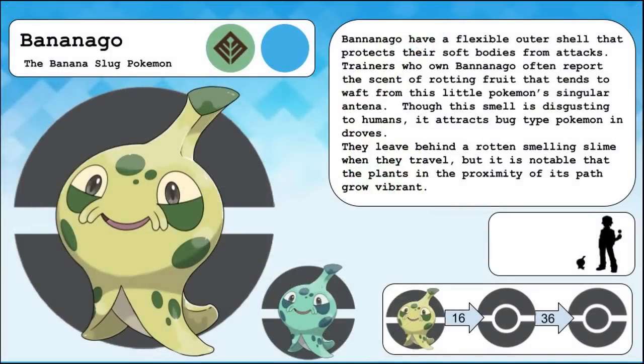Bananago has a flexible outer shell that protects their soft bodies from attacks. Trainers who own Bananago often report a scent of rotting fruit that tends to waft from this little Pokemon's singular antenna. Though this smell is disgusting to humans, it attracts bug type Pokemon in droves. They leave behind a rotten smelling slime when they travel, but it is notable that the plants in the proximity of its path grow vibrant.